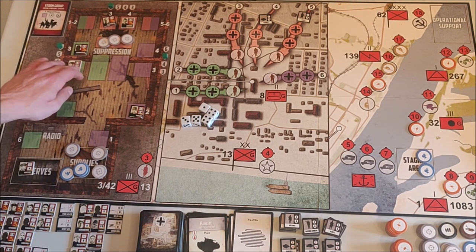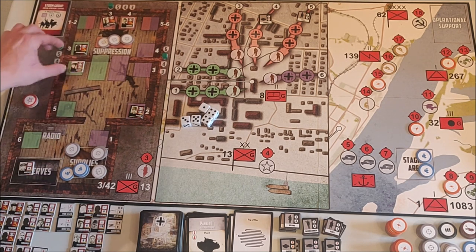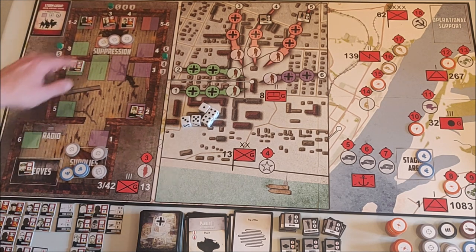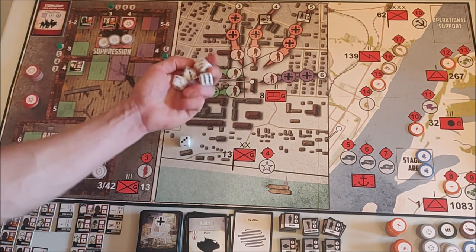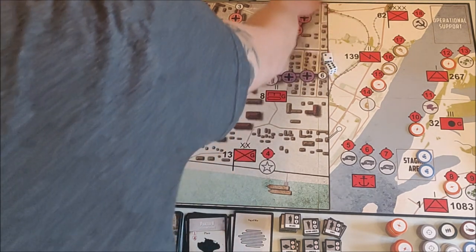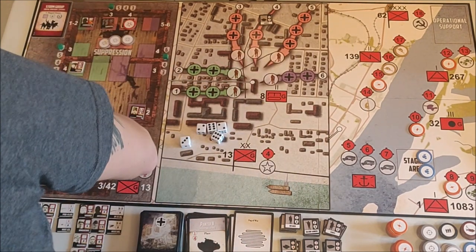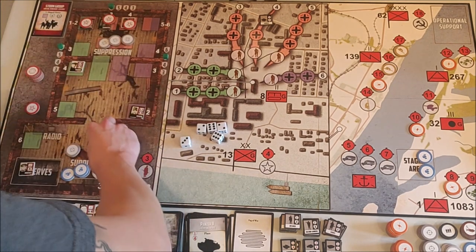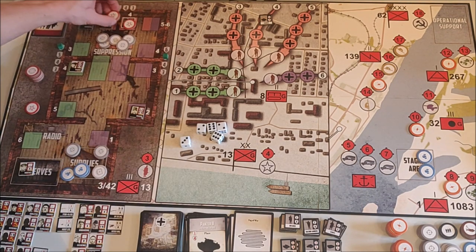Soviet turn — I'm moving in my commander. I'm firing with my sniper first — four dice at the scouts in number five. The scouts go away because they have five defense and I rolled two sixes. I'm using Glushenko and Sharnogolov to put two suppression tokens in the red area. That's my actions for the Soviet phase.